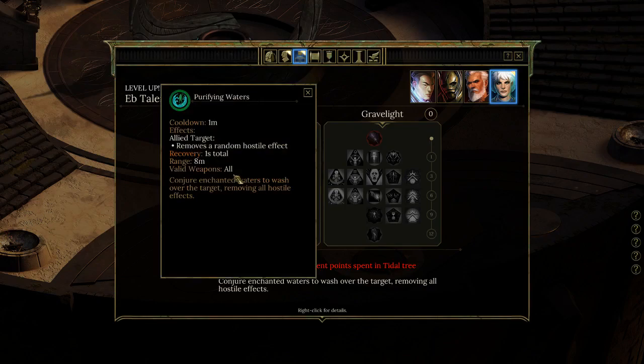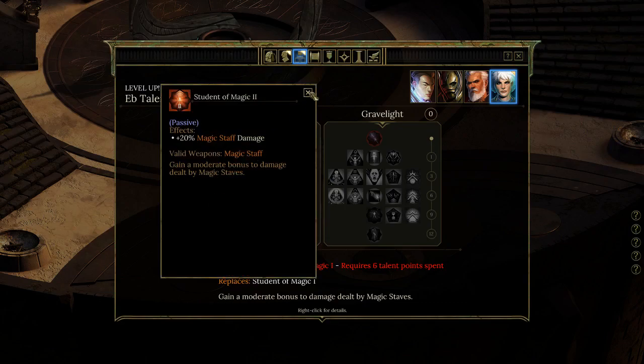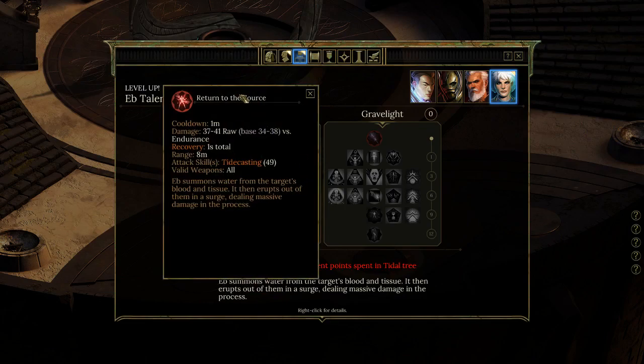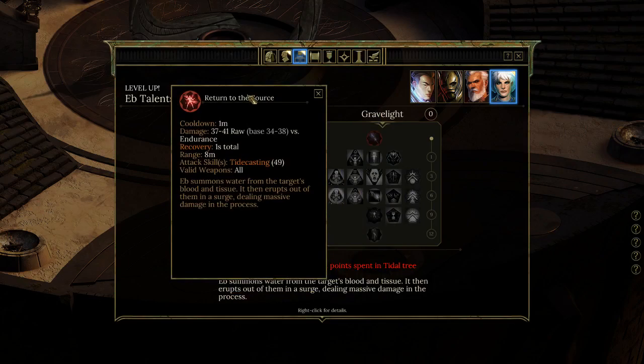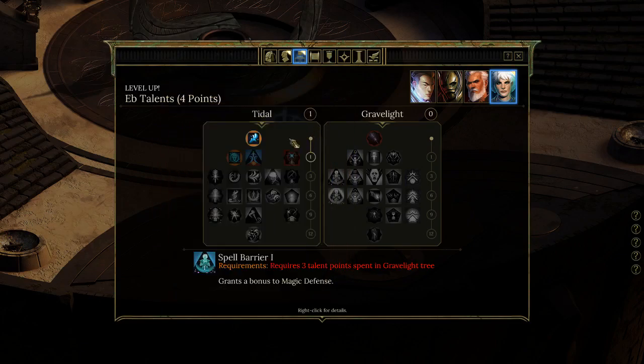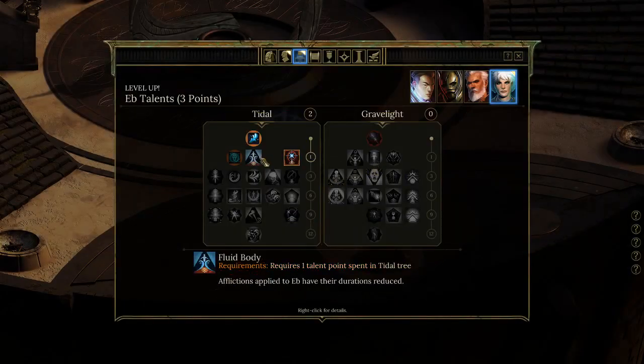Looking at more tricks: Purifying Water conjures enchanting water to remove all hostile effects. Steward of Magic gives 10%, 20%, then 30% magic staff damage. Return to the Source summons water from the target's blood and tissue, erupting out of them for massive damage — like Magneto nonsense where you've been having too much iron in your diet. She essentially does anti-elemental attacks that bypass actual elemental resistances. Let's give it a go — grab the passive bonus to frost damage right away.